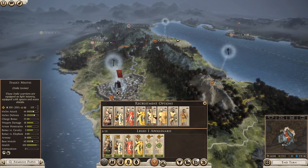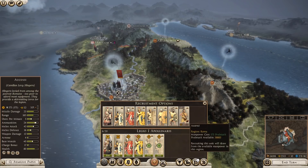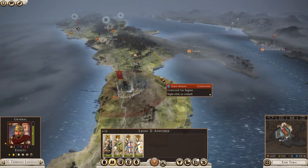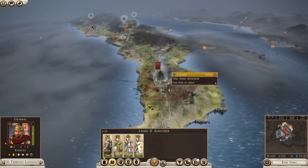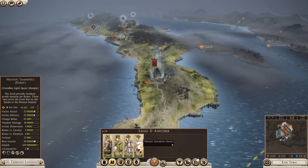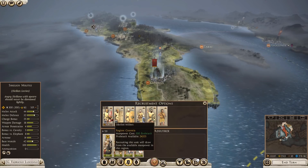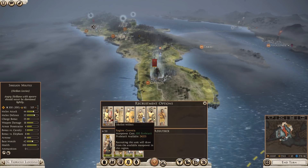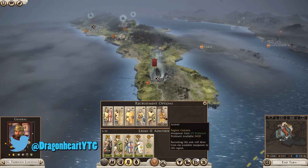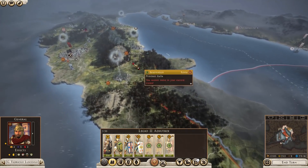Let's get some militiamen and some javelins or slingers — we'll go with slingers. One turn, 13,000 left. Don't move out until I'm confident. Let's get some more troops: some Samnite early Samnite principes — quite a few Samnite units, quite interesting. I like the fact you can get them from certain regions — nice touch. Also Sicilian levies and slinger levies from Cassentia. I've got 12,000 left to spend.